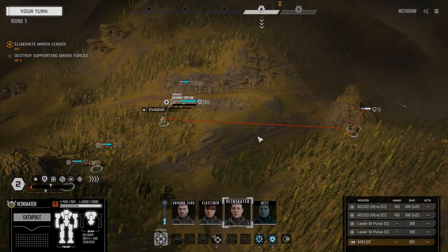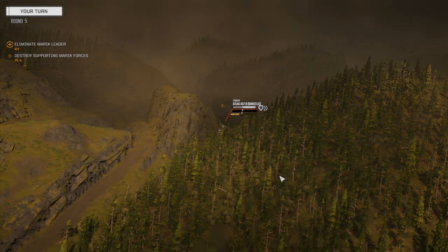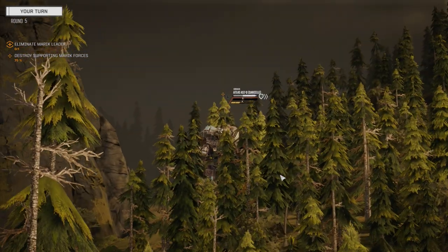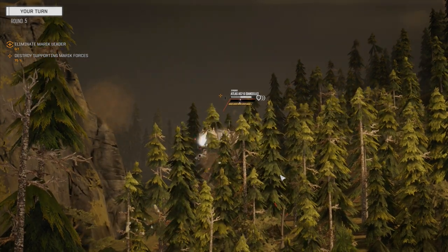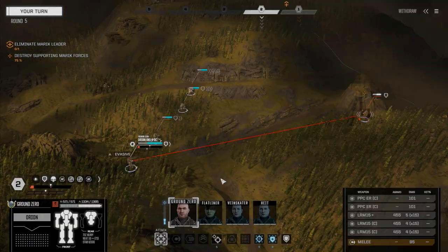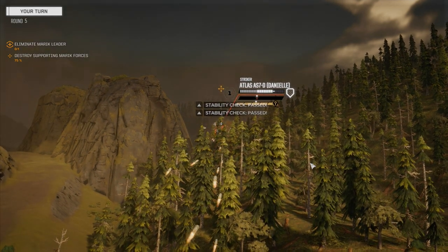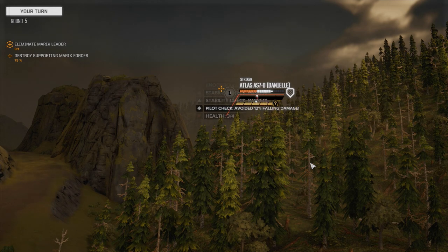Three hits. Flatliner — just going to walk it down, there's no point in running. We should hit with the PPCs here, that guy's nice and slow. There's a ton of stability damage and this could be a knockdown. Nope, but it definitely will be now. We're going to do the same thing — offensive push, looking for a cold shot to the head. Nope, but he should fall down here. Yeah, they just can't withstand this.